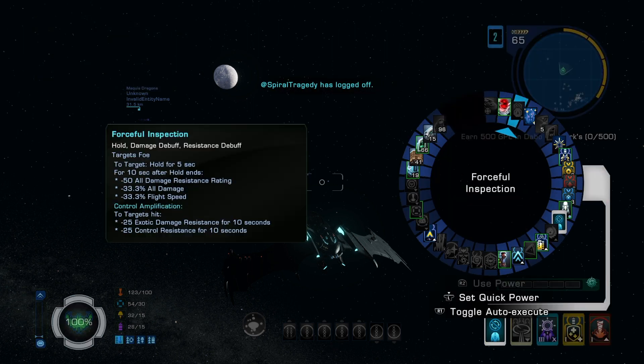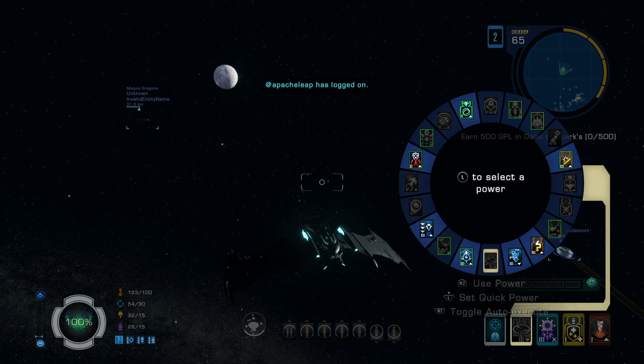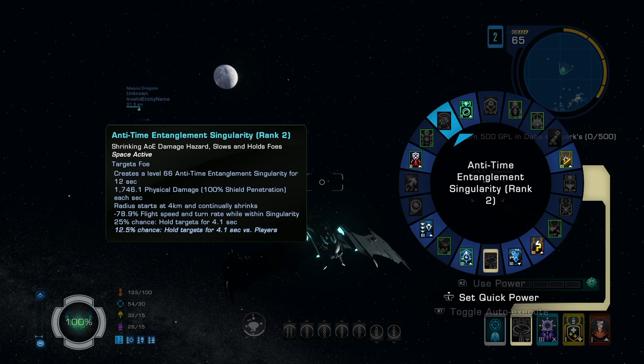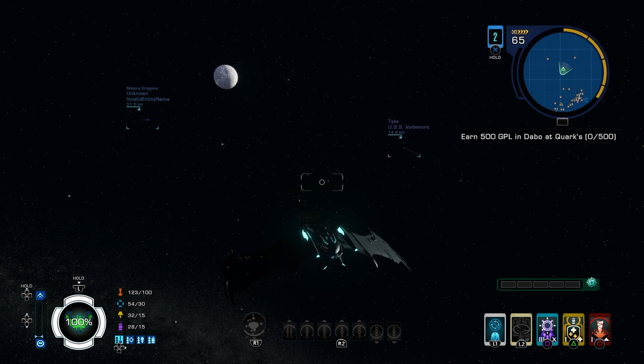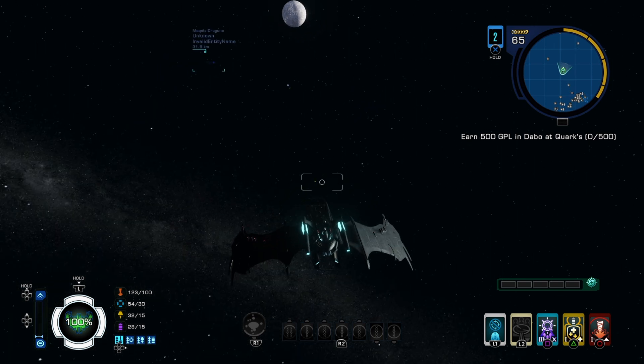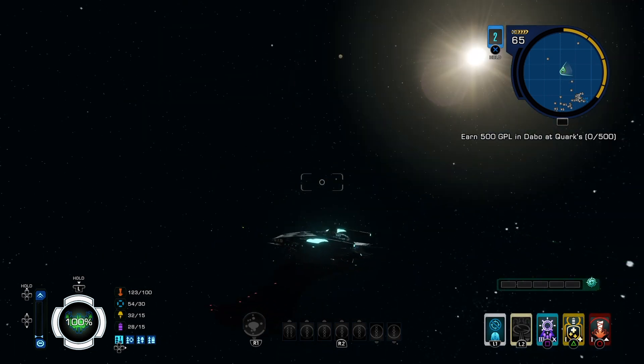That pretty much covers it. When flying this ship, the rotation is: first activate Forceful Inspection, wait five seconds, then hit sensor scan, maybe pull them in closer, hit entanglement, then fire surgical strikes, Chemosight, temporal surge, and just go to town. I hope this video helped someone — if you found it informative please like, share, subscribe, and I'll see you next time.